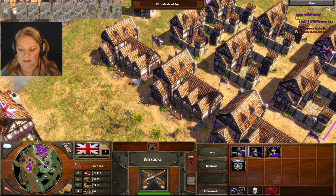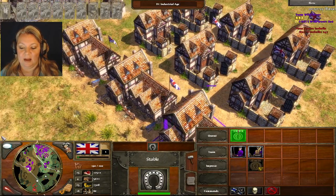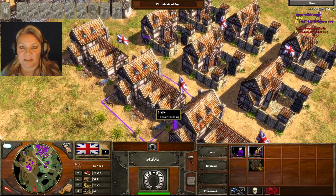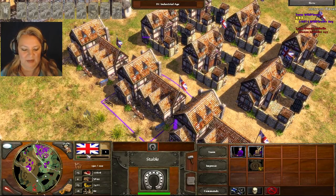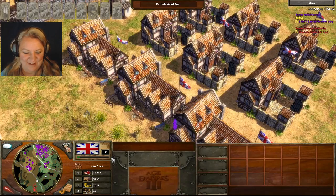Let's do some more upgrades because look how much we have — look how much we have. You know how fun it is to spend? Isn't it fun to spend money? Go to the store and just spend it — woohoo! That's what this is like when you have a lot of resources.